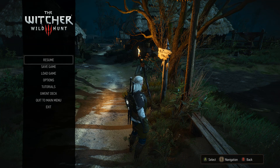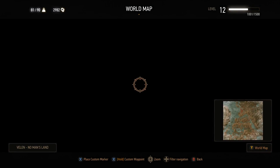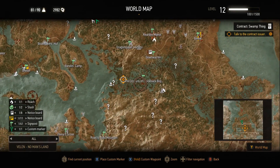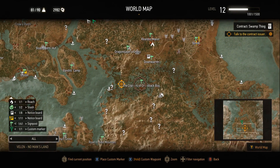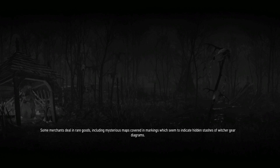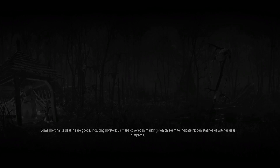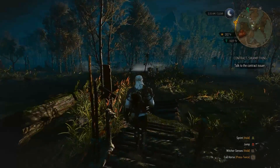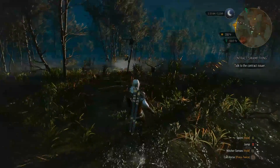Let's continue the game. Going to fast travel - that is very handy. You can see the NPC is located there, and we're going there because that is the nearest location. Time to call Roach.